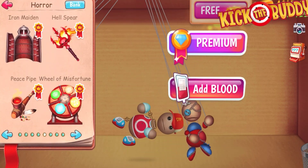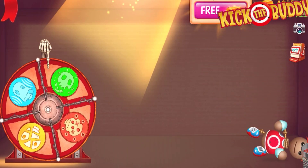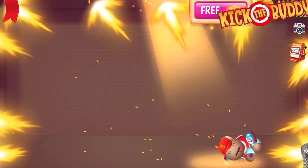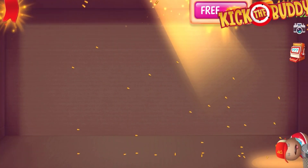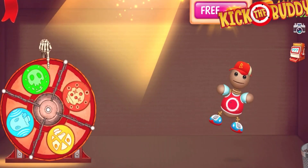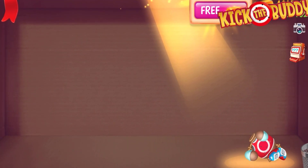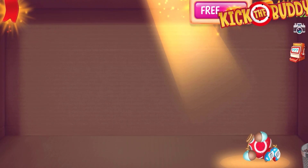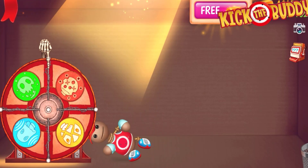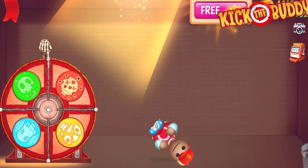Let me try one more time the Wheel of Misfortune, hopefully landing on something we haven't tried before. Again I got the soothing gum — let me try one more time. Last time guys, one more time, and if I get this again... no, not the vibrations again! All right guys, thank you for watching this special Kit the Bodies Halloween levels. This is really horrible — I'll see you guys in the next video. Please subscribe to my channel, Purple Games!